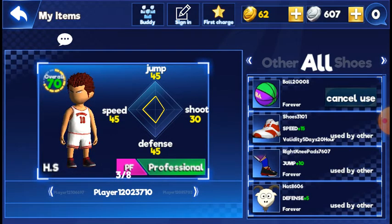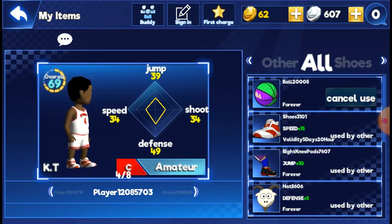The thing about using big people is it's hard to shoot, even if they have the highest shooting stat. It's especially hard from deep, like Steph Curry range. The power forward has 45 defense, making him 70 overall. The amateur center is 69 overall with stats around 34, 39, 34, and 49 for speed, jump, shooting, and defense.